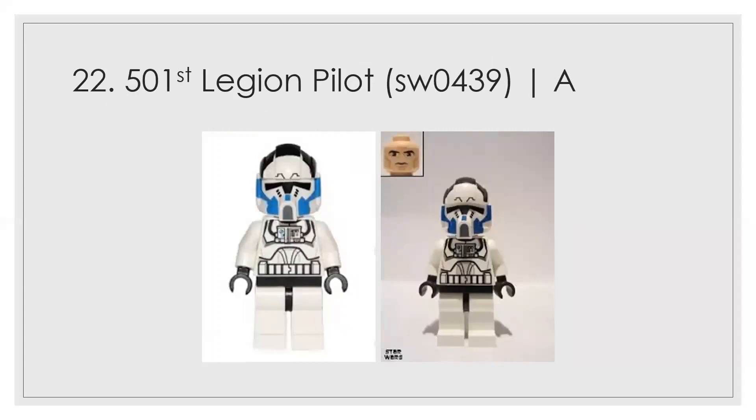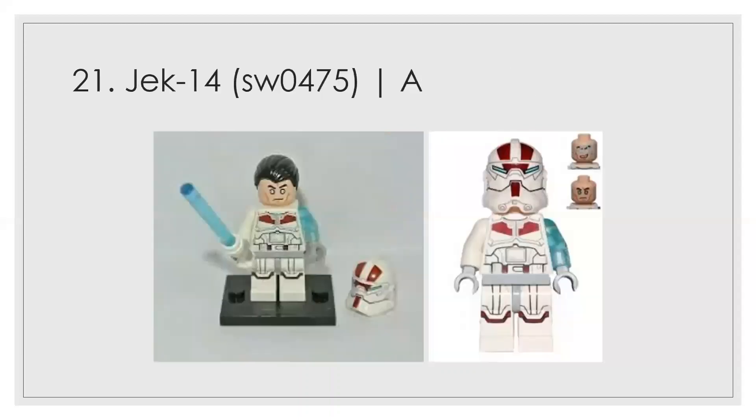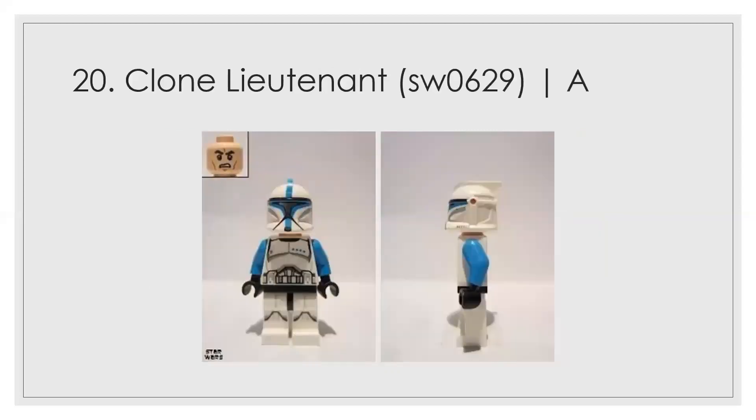Number 22 is what I think is the highest-ranked pilot, or the first of the top pilots. The helmet marking is the only one like that and it's spot on. I think they could have done better with a little more blue to match the 501st, but maybe there'll be another opportunity. At number 21 is Jek-14 — a nice figure. The only thing that gets me is the force-wielding aspect and the mismatched arm, but I do like the translucent blue, which is pretty cool.